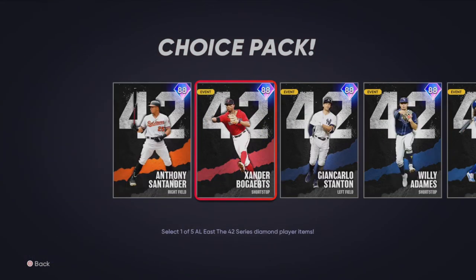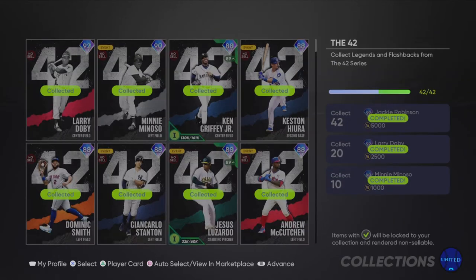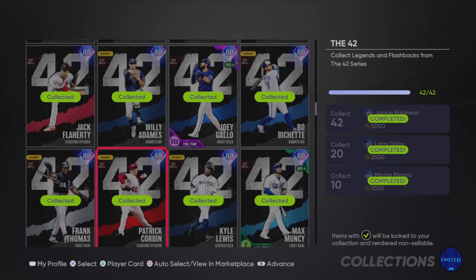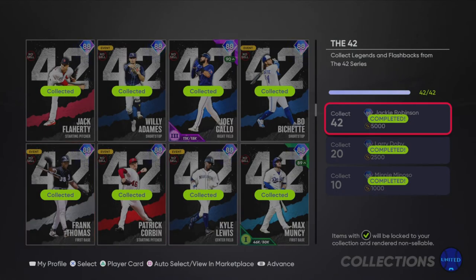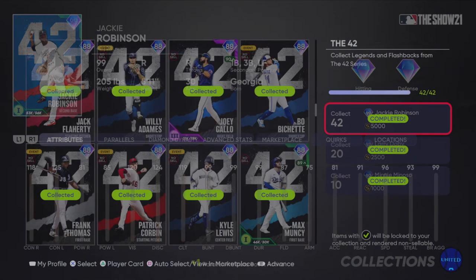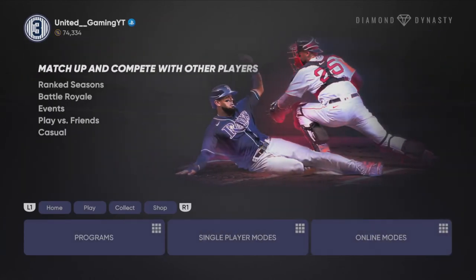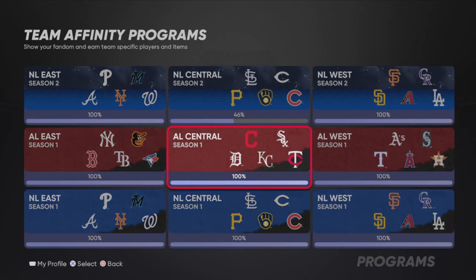With this method you can get a bunch of 88-overall players, and this can ultimately lead to you collecting 99 Jackie Robinson. The 42-series cards like Frank Thomas are going for a lot now but they will start going down sooner or later, and you can get Mini Minoso and Larry Doby without needing to buy any of them. Jackie Robinson is a very good card and you guys are going to want him. If you found this helpful, leave a like and subscribe, and leave any questions in the comments — I'll answer every single one. Thanks for watching.